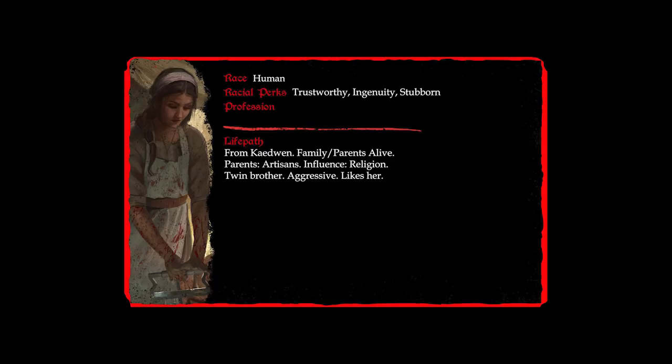At this point, Jane decides to name her character Yura — her parents, it turned out, are the sort to pick similar names for their twin children. On to life events. Yura is in her late 20s, so she rolls once on the life events table for each full decade she's been alive — meaning twice. The first roll is a 5: that's an ally or enemy. The second roll is a 1: that's a fortune or misfortune.